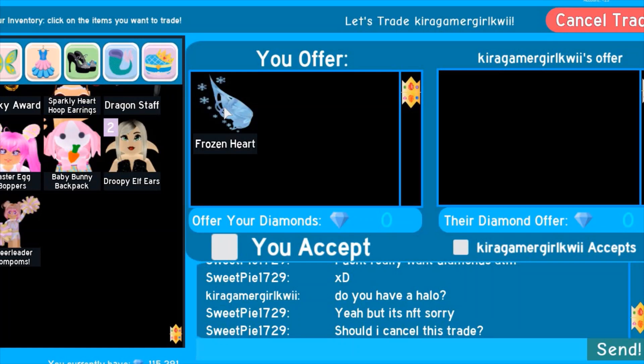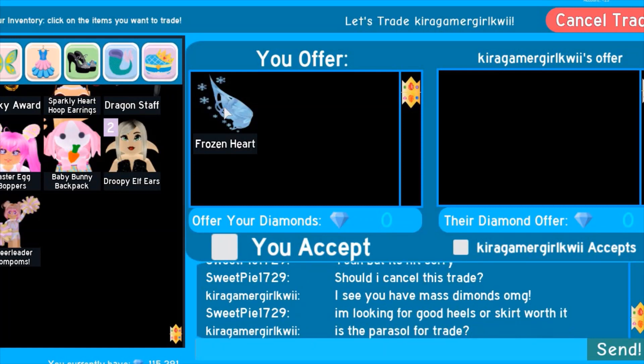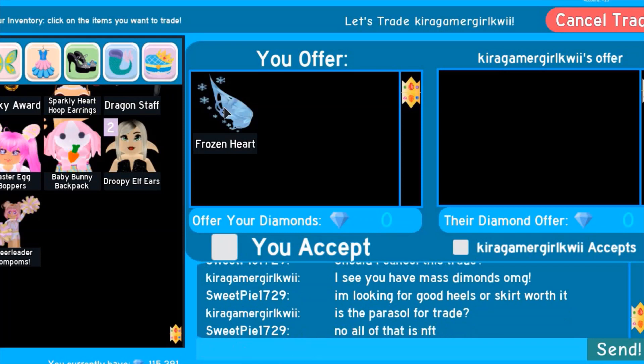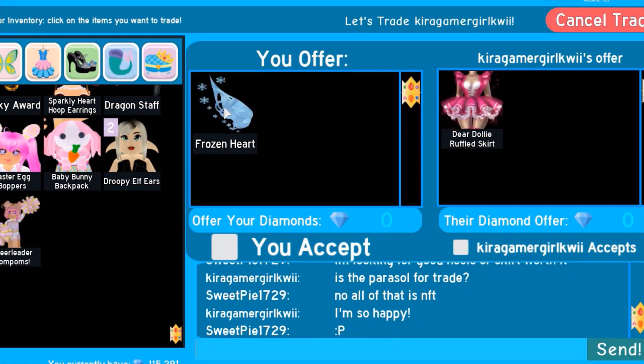Do you have a halo? I see a mask. I'm looking for good heels or skirts worth it. Oh my god, no — all of that? That is NST, I think I'm gonna have to decline. She's so happy though — I don't want to decline, she's so sweet. Okay, we're gonna see what she offers for this.